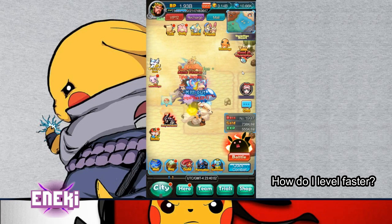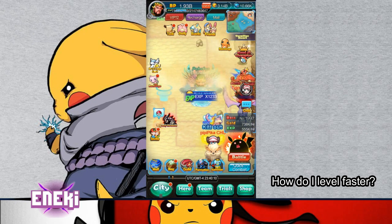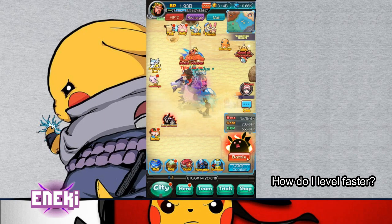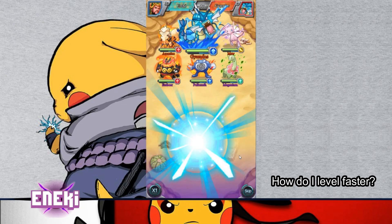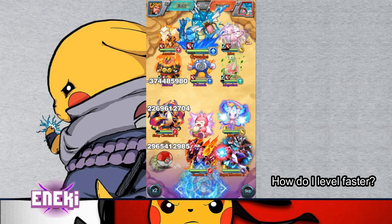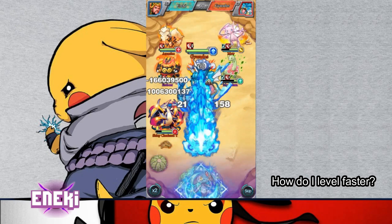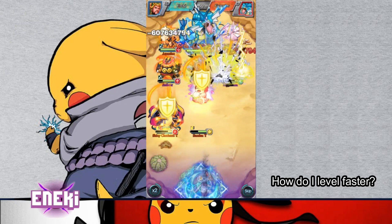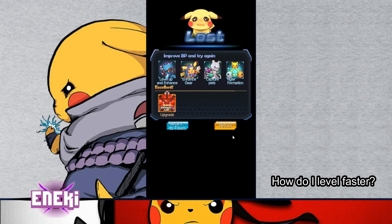How do I level faster? When you start out, you're going to get your EXP just from battling the boss. This angry Pikachu is your source of EXP. You're also getting EXP from just letting it fight on its own. The higher the boss you're on, the more EXP you'll bring in, so try and push that as high as you can. If you can't go further, work on building your team so you can push it further.